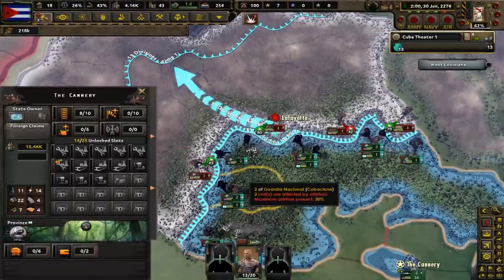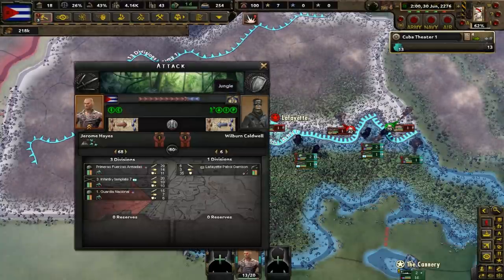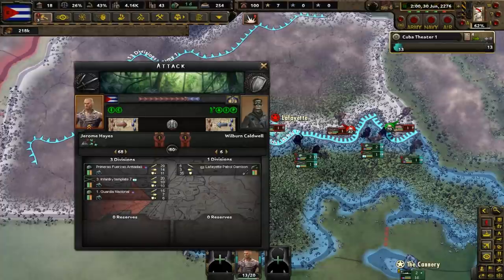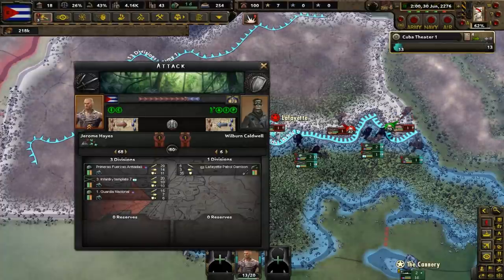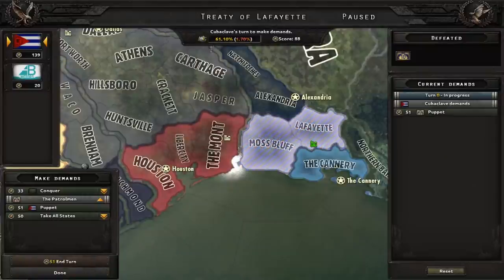We have started our attack on the patrolmen. We brought in some Bayou Motors units to supplement our offensive, but even with their help or not, we should win because we have power armor. Like we did with Bayou Motors, we are going to make the patrolmen into a puppet of the Cubaclave.